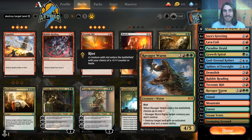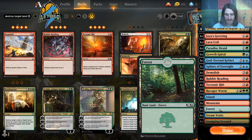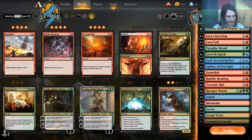It does everything we need — destroys the land, gets rid of their creature, and it's a big creature that closes out the game. As for our basics, we have two Islands, two Mountains, and two Forests — though the two Forests are probably too much; it should probably be one.